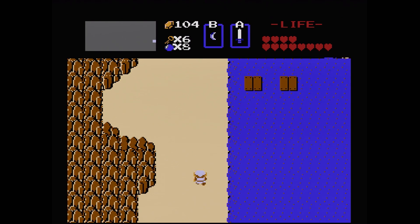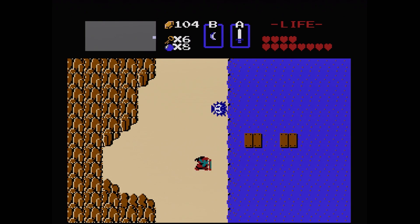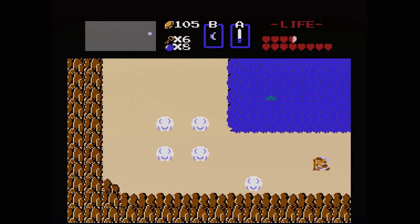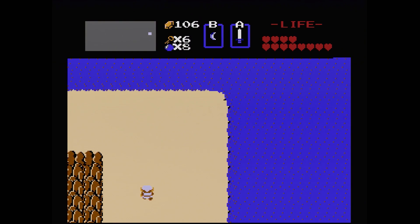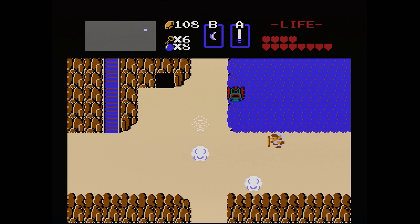Now there's a couple more things I want to grab. I do want to get the new sword upgrade because now if you look at our heart count, we've actually got 12 now, which is as much as you need to get the magical sword. I'm not sure if we have to have the stepladder, but having it's convenient. The path that we're going to take does require the stepladder to get across, so let's just go this way. I want to go to the left a little bit here.